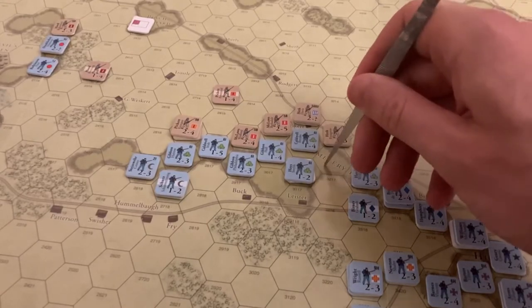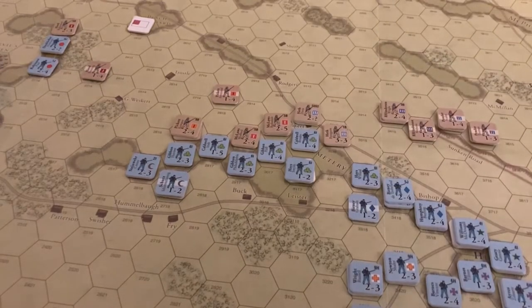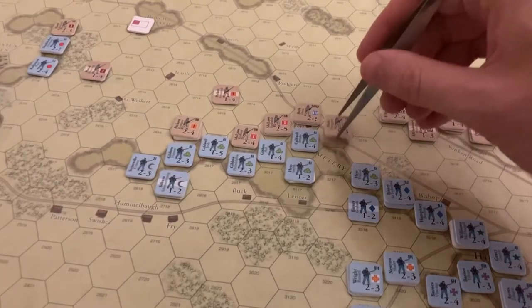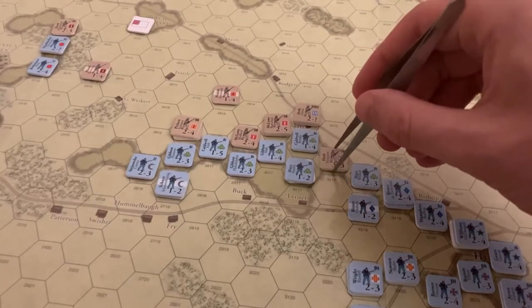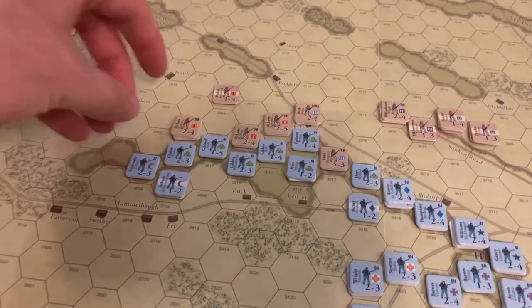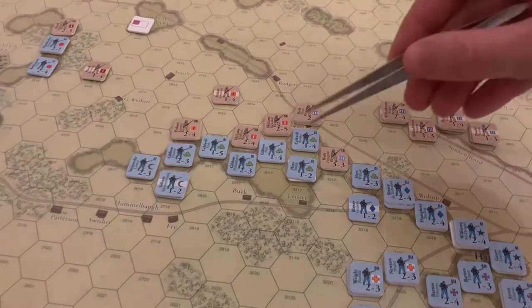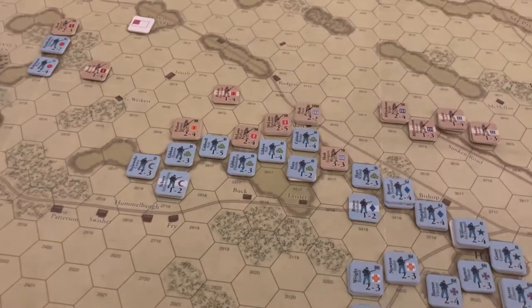Pettigrew has breached Cemetery Ridge. Not as conclusive as I thought, but we'll draw some more chits. If the Confederates can draw one chit again, they can attack again, which would bode well for inflicting more casualties. In response to Pettigrew's breach, the Sixth Corps moved up two brigades to help plug the hole, but the Union wound up just taking casualties because of the combined attacks. Elsewhere, the First Corps continued their brilliant win streak and pushed back Robertson's brigade, effectively destroying Hood's division — they've only got two steps left.